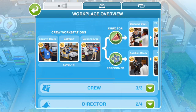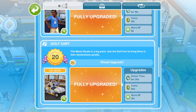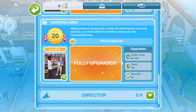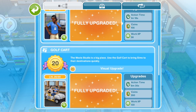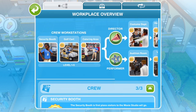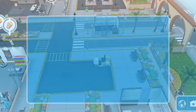Each working area on the movie lot can be upgraded 20 levels. The upgrades give you three types of bonuses: more XP, more coins, or reduced time for tasks. You can pay for these upgrades with resources earned from helping Sims or with LPs. Everything you've seen in this video is what it looks like fully upgraded for the areas that we've unlocked so far.